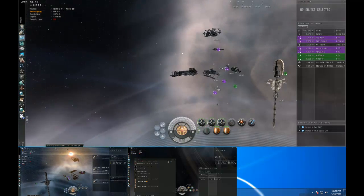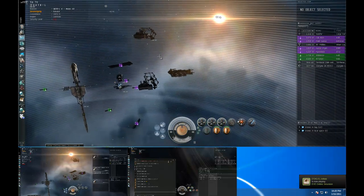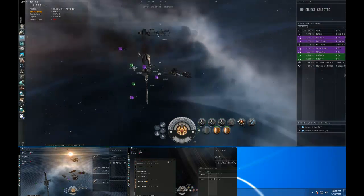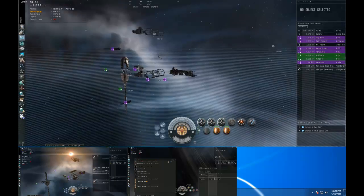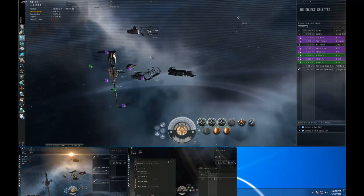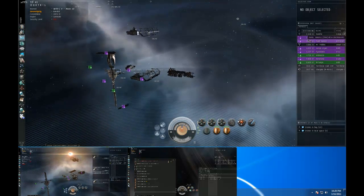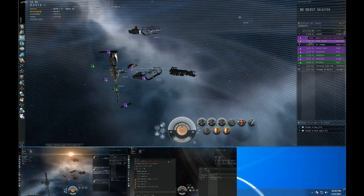Hi guys, this is Pyro Stasis from TDK Industries. Today I'm going to show a quick video on setting up your overview for 0-0, LOSAC, or just PvP operations in general. Right here you can see I've got two toons logged in at my POS, and with this toon you can see I've got multiple members of my corporation and fleet members on my overview.